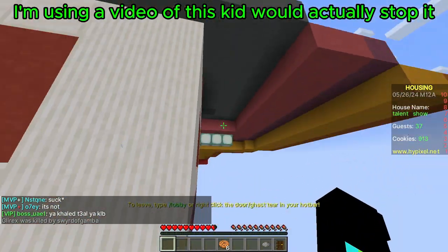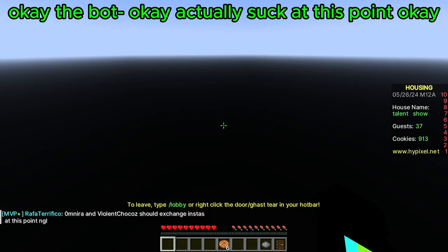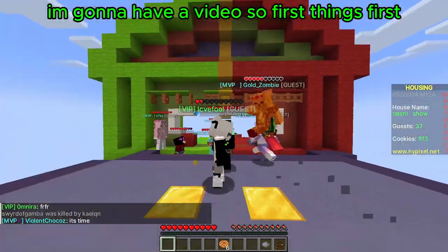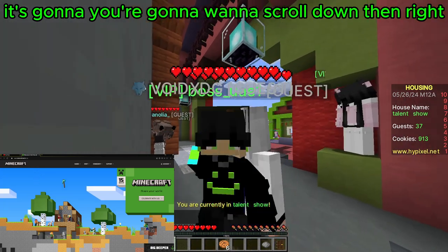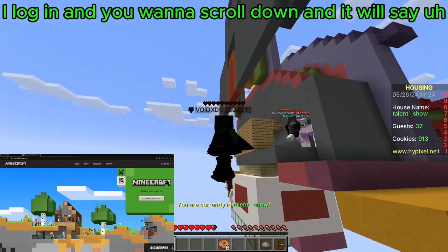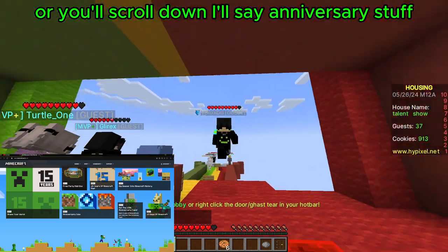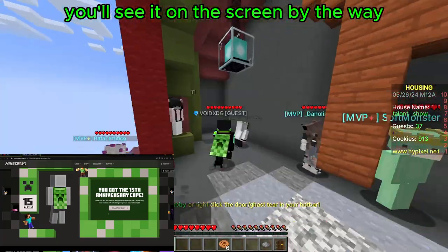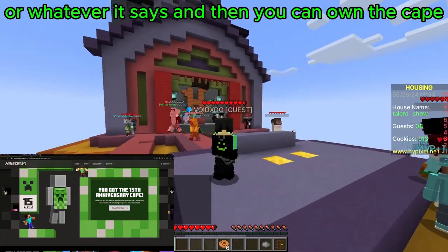First things first, you're gonna want to go to Minecraft.net on your web browser. You're gonna want to scroll down after you log in — make sure you log in. Then you want to scroll down, and it will say anniversary stuff. There's a bunch of stuff, and you'll see the 15th anniversary cape. It'll look like this — I'll have a picture of it on screen. You can go in there, press 'Get It' or whatever it says, and then you can own the cape.